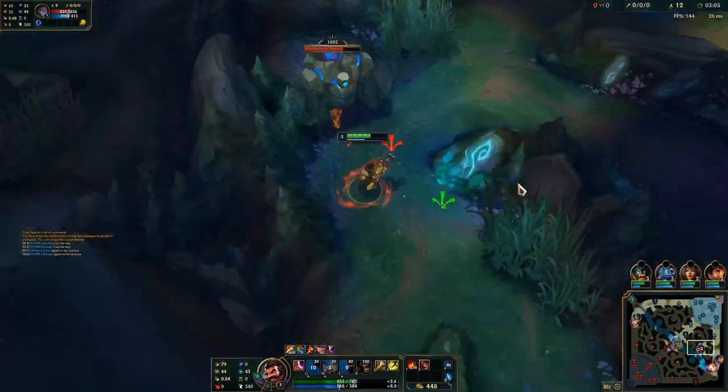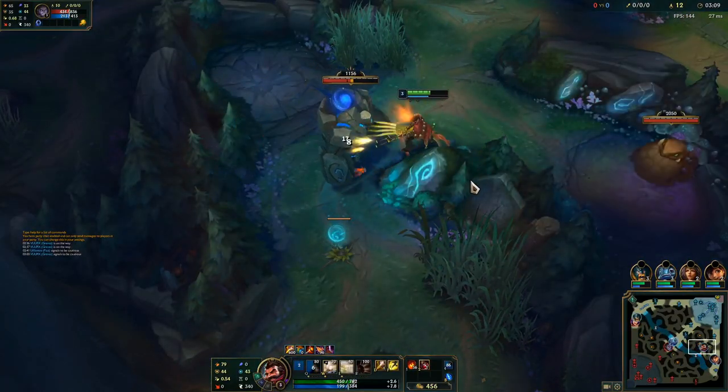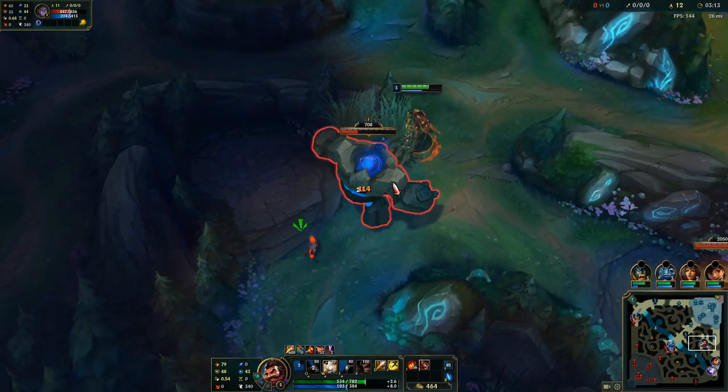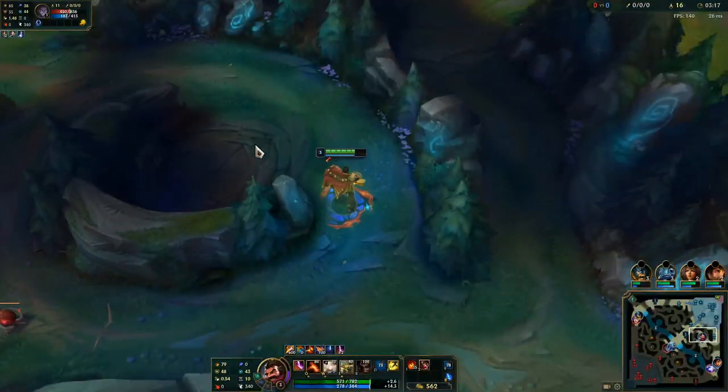Ivan mid has done two camps but presumably has more camps marked. Just making sure to wall jump wherever possible to get those auto attacks out faster so we can have a better clear speed and get a little bit of a lead.